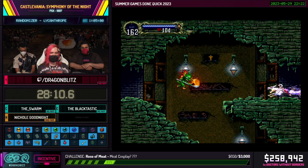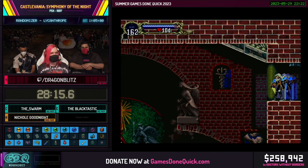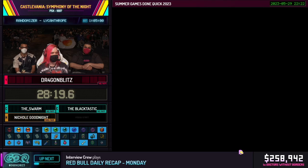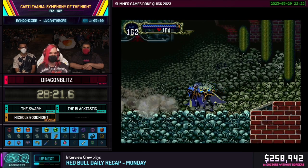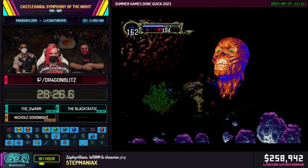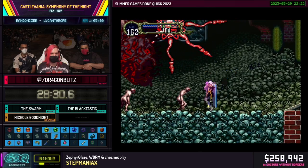Coming up is the last possible location that the Jewel of Open wanted me to check. So this is probably something — unless the seed is doing something very evil to me, which is very possible in a randomizer. Here I'm going to use a combination of the Tetra Spirit and the Dark Shield spell. This guy's not really scary at all — I'll do a second spell to be safe.